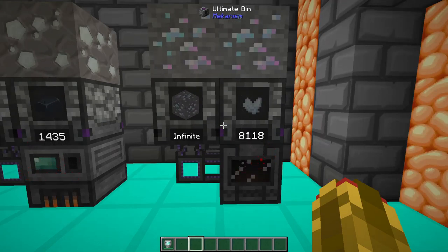Fluorite acts like lapis lazuli, not being able to be smelted. However, putting it in an enrichment chamber will yield 6 fluorite dust instead of between 2-4.